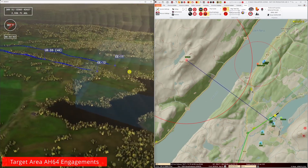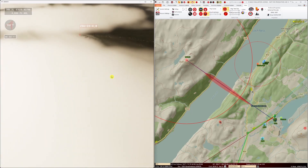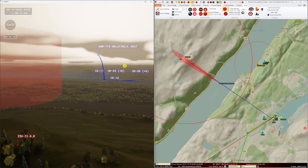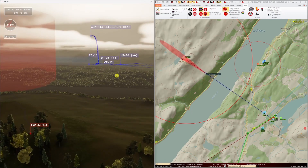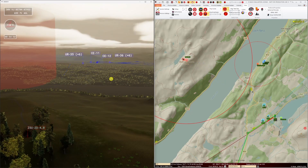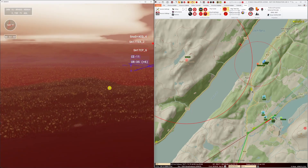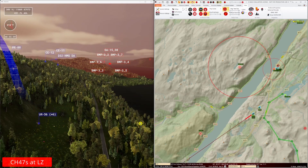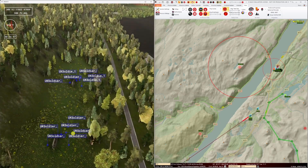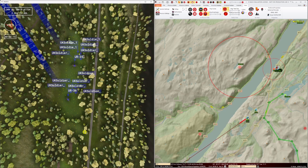As our package approaches the target area, the AH-64s peel off and start to engage. The first engagement is of the nearest ZSU-234 site. After the engagement, both AH-64s proceed south to engage the BMPs as part of the mechanised infantry company. During this time, the CH-47s make their way to the LZ, they land and their passengers disembark to make their way to the target area. Once the SF teams have disembarked, the CH-47s lift and proceed to their planned holding area in the loch to the east.